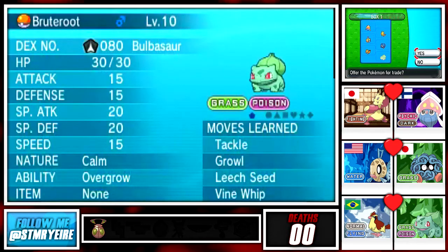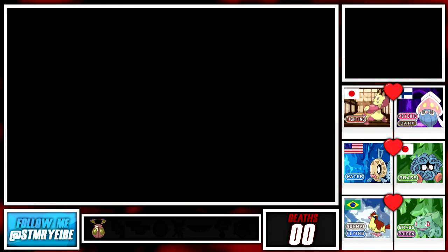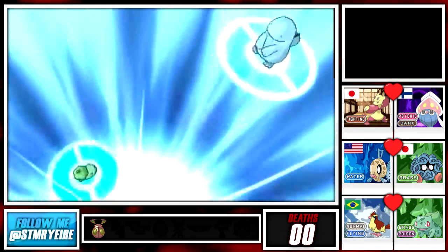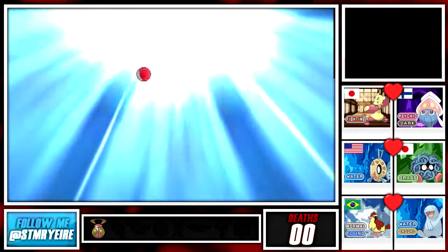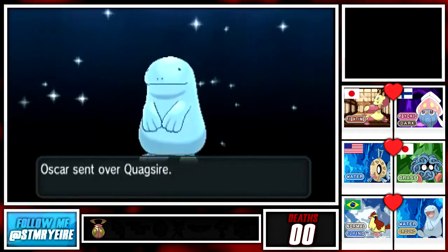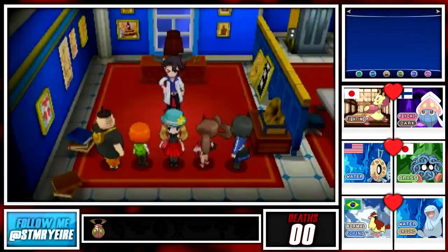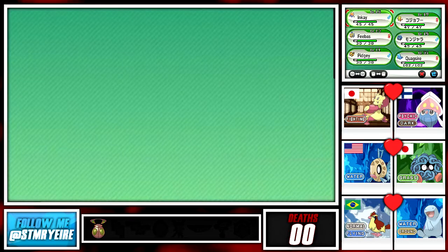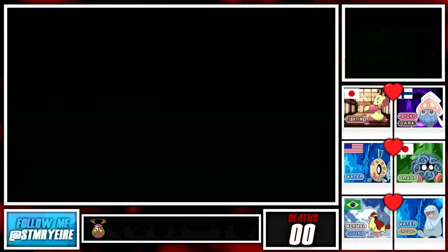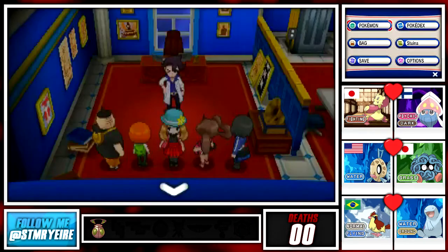We got a trade with Oscar from Mexico - let's see what he's gonna give us, hopefully something nice. In return for Brutroops we are getting a Quagsire. This thing must be level 25 or lower and must be female. Quagsire, the Water/Ground type, would actually be a cool Pokemon to have because it's really bulky. It is female - it's level 31, which means unfortunately it is too high level to be used, because we have to go by the gym leader's highest Pokemon. The next gym is Grant at level 25, so unfortunately this Quagsire has to go.